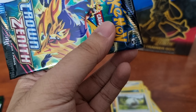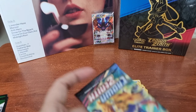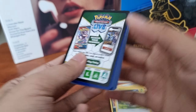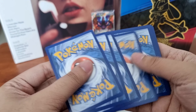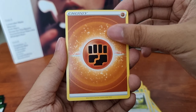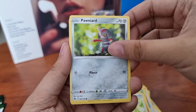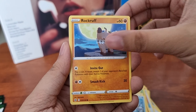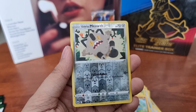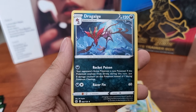Fourth booster pack! In here we got Energy, Gloom, Graveler Regular, Cane, Pawniard, Seel, Rockruff, and Aerodactyl, Riolu. Then a Reverse Holographic Galarian Meowth. And for our rare, we got Jangmo-o Regular Rare.